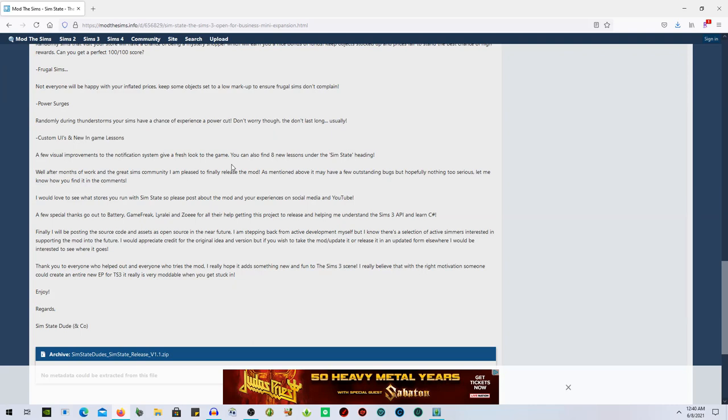Power surges: randomly during thunderstorms, your sims have a chance to experience a power cut - that is so awesome! Don't worry, they don't last long usually. There's also a custom UI and new in-game lessons with a few visual improvements to the notification system.